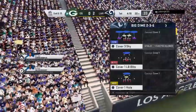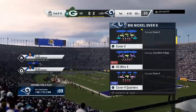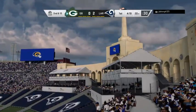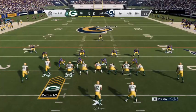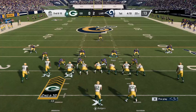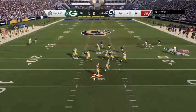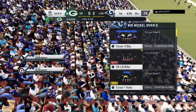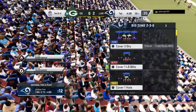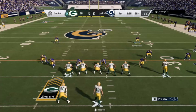From the gun it's Rodgers — and the coverage is terrific, that's knocked down and incomplete by Nickell Robey-Coleman. Defensively, it's always a battle on first down — the offense needs four yards or more. They tried to throw for it, nice effort to knock it away. Here's second and 10 from the 20. Off the play fake to Jones, here's Rodgers — he gets this to Davante Adams and goes down at the 26, a gain of six. They face a third and four after that last completion.